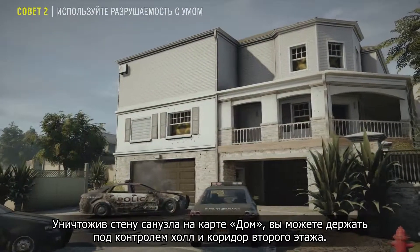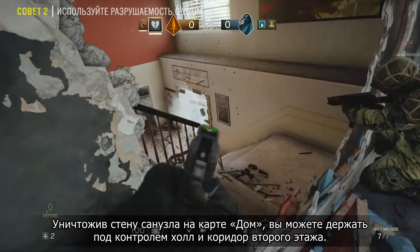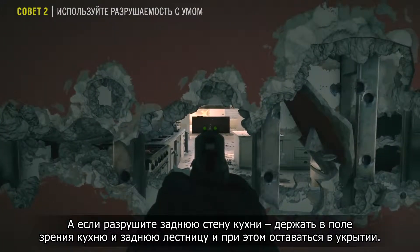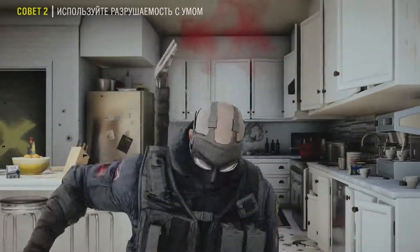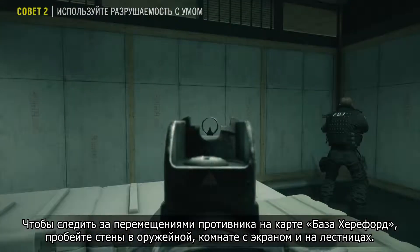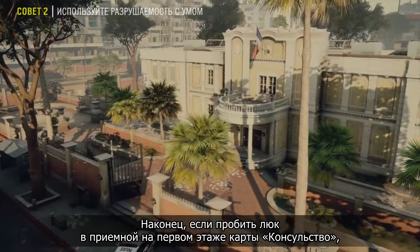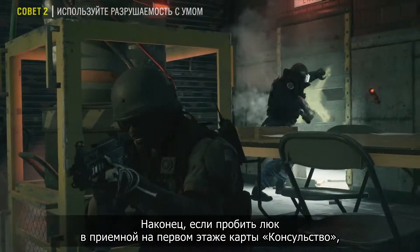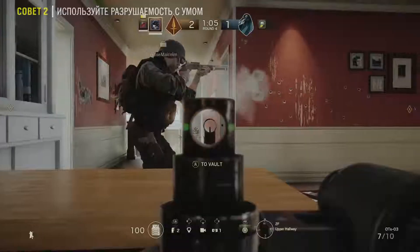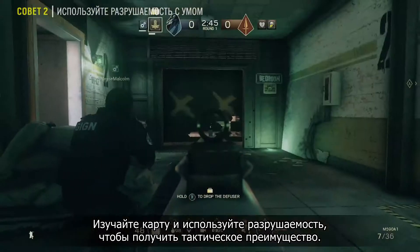In House, taking down a wall in the bathroom gives you visibility and control on the main lobby area in the second floor hallway. Also, the kitchen's backdrop can be destroyed, giving visibility on either the back stairs or the kitchen while staying hidden. In Hereford, you have full visibility on the armory, the projector room, and the stairs by punching holes in these walls. Lastly, in Consulate, you have access to one of the objective rooms in the basement if you breach the trapdoor inside the reception desk on the main floor. These are just a few examples — navigate the map, play with destruction, and use it to your advantage.